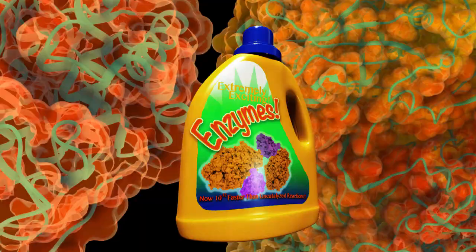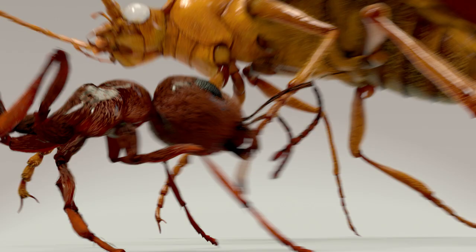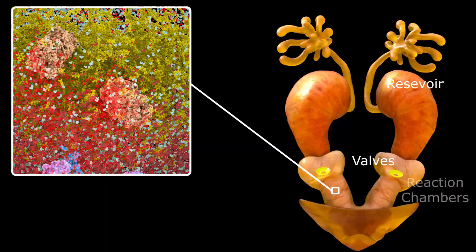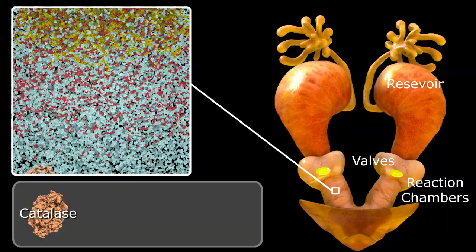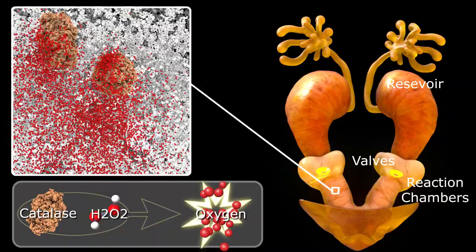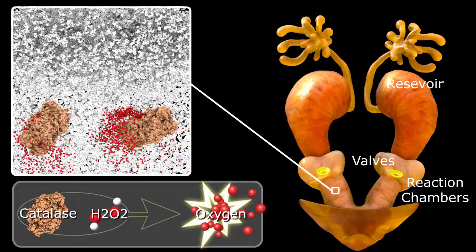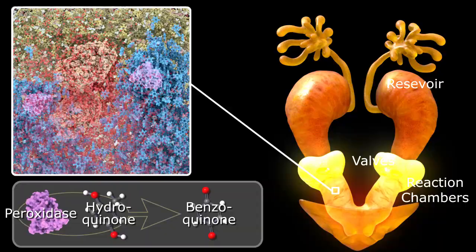So how does the beetle turn this stuff into boiling hot stinko juice? The secret is enzymes — and yes, enzymes are extremely exciting. When the beetle senses an attack, like when it feels an ant pinching its leg, the reservoir chambers are squeezed by muscles and the mixture is pushed through valves that separate the reservoir from the reaction chambers. As the solution floods the reaction chamber, it comes into contact with two different enzymes. One enzyme is catalase, which promotes the liberation of oxygen from the hydrogen peroxide, creating the energy needed for the explosive release of hot fluid. The second enzyme is peroxidase, whose role is to catalyze the oxidation of the hydroquinones — or to put it simply, it converts the hydroquinones into benzoquinones.